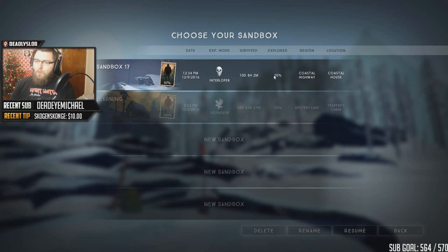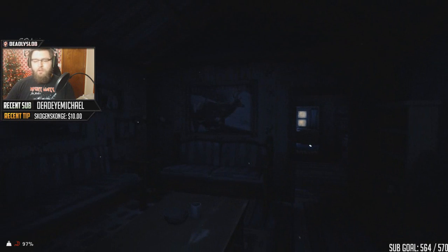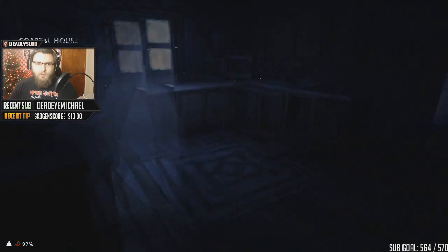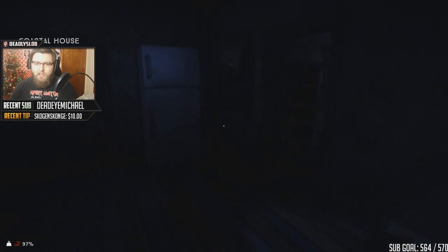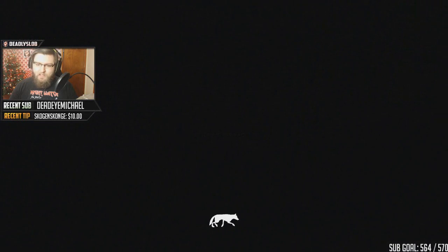Go and build some improvised weapons. Let's go see if we can make that happen. Last time we ran to the coastal house because there was only one hour of daylight left, and I do have a fish that I need to put outside so it doesn't get ruined. That's what we've gotta do right away.